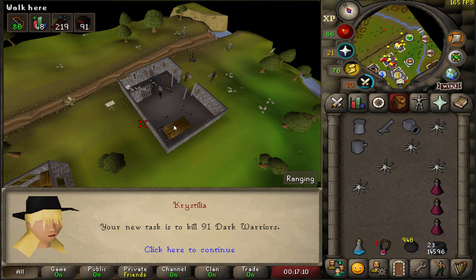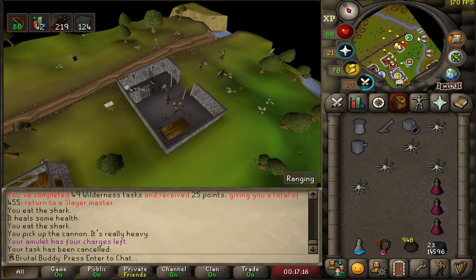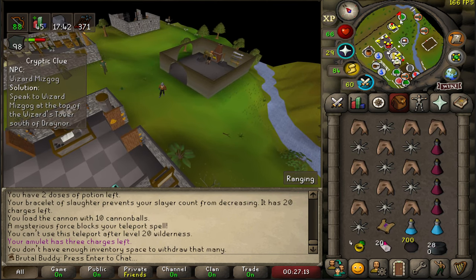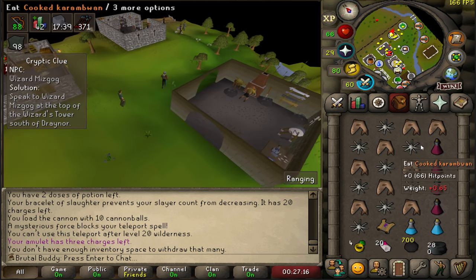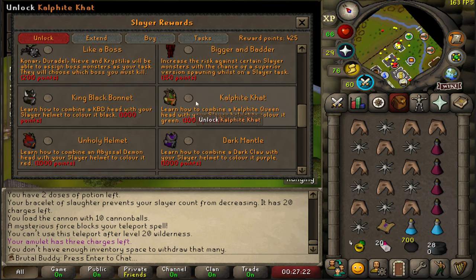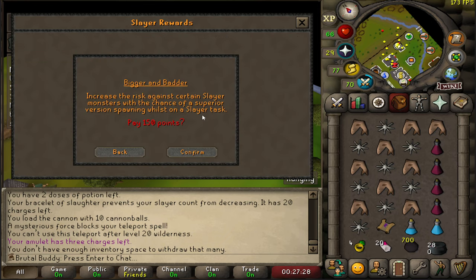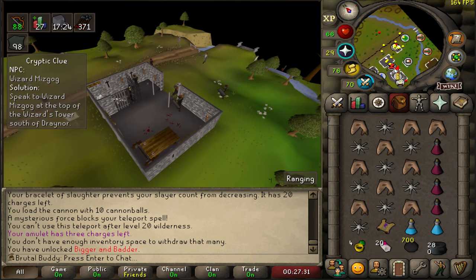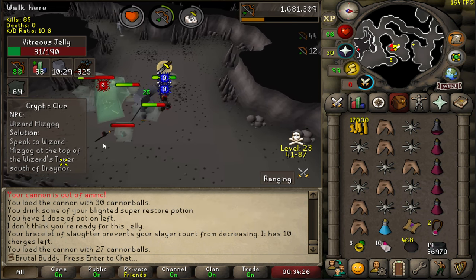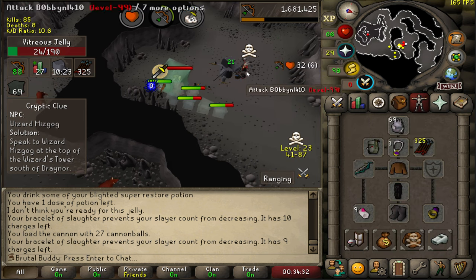91 dark warriors — let's cancel this one. New task is 124 jellies — always nice to get jellies. I realized why not buy the superior chance as well, because jellies have a superior chance and I'm just missing out when I don't get it. Let's find it from the rewards — Bigger and Better. There's already one superior.